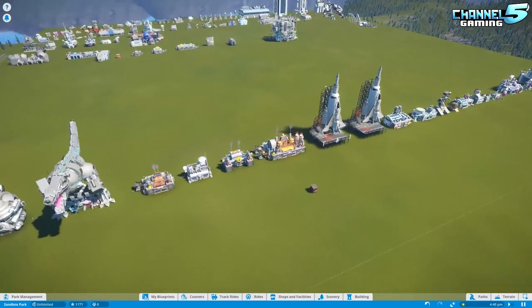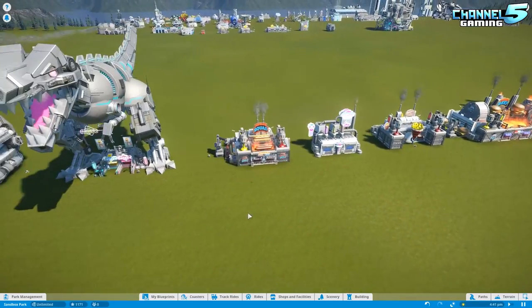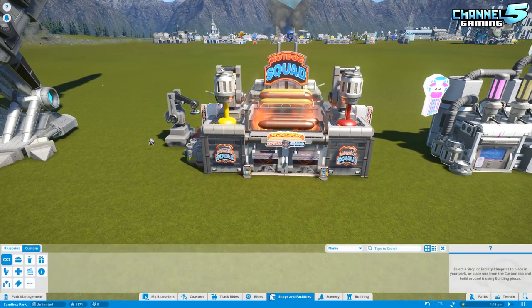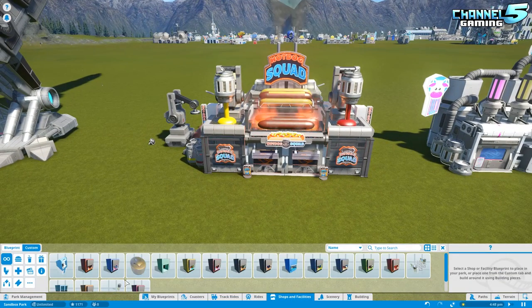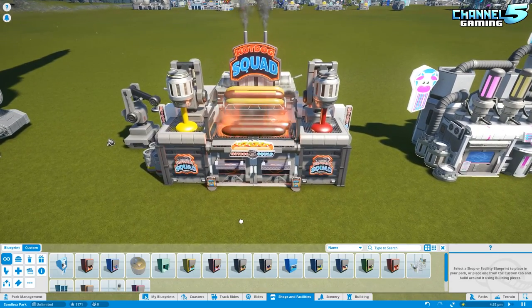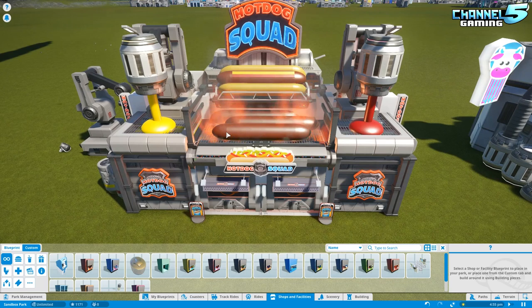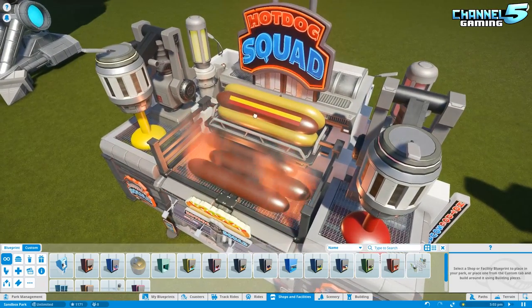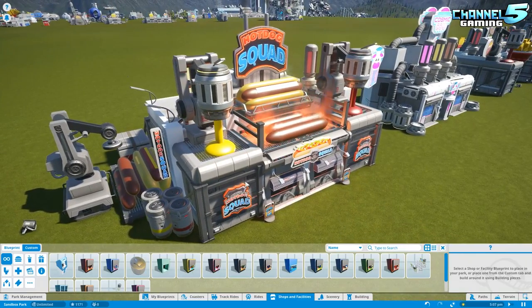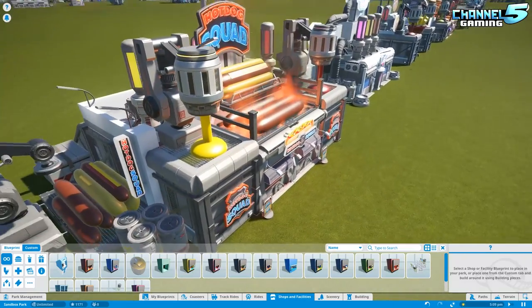The first thing you want to do before you start is obviously get an idea, draw some inspiration. When I was doing these shop facilities, I went in and thought to myself, what is a hot dog stand and what are the components that make a hot dog stand cool? So I thought, wouldn't it be awesome if I could incorporate a hot dog grill into this? Now obviously that won't work for certain themes such as fantasy, but for sci-fi it just so happened that I could go crazy — that's why I am fascinated with the sci-fi theme.